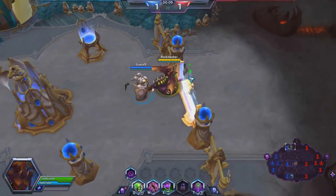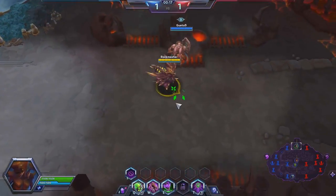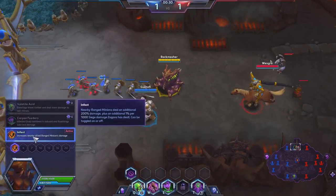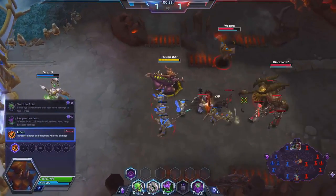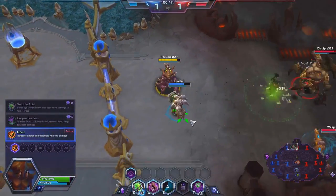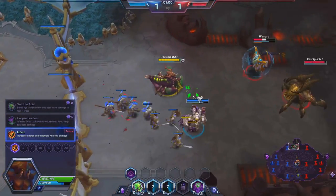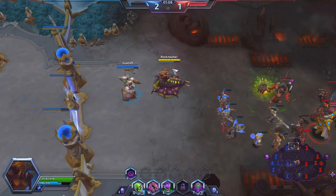Left alone, I can push Zagara's lane down pretty well. In a teamfight, with Devouring Maw and her banelings, she can put out some pretty good damage. At level 1, I'm taking Infest, which causes ranged minions to deal an additional 200% damage — that's going to help so much more with the minions pushing the lane.